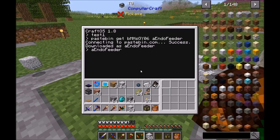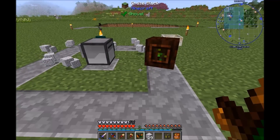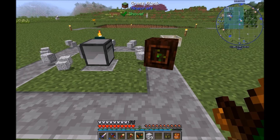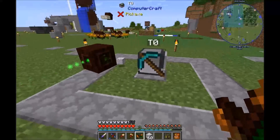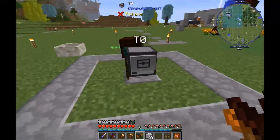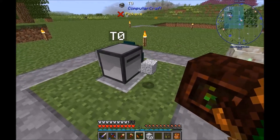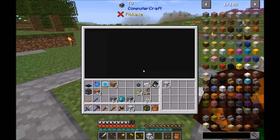Now if we give it some items, every three seconds it spits out an item and is still able to suck it back in again. I'll just collect everything here. It's a really simple program, so I added two more options.